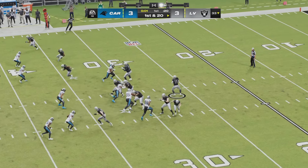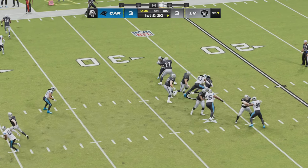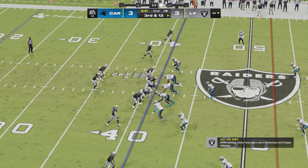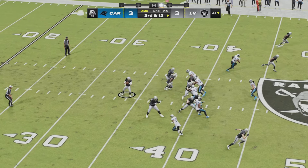Fans here at Allegiant Stadium are furious — that was offensive pass interference as Minshew was taken down with a five-yard sack. Nice pass there from Minshew, able to get some of the penalty and sack yardage back. Now third and 12.